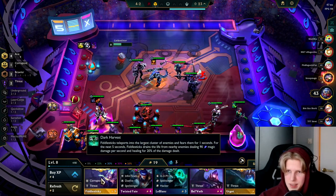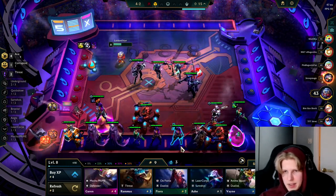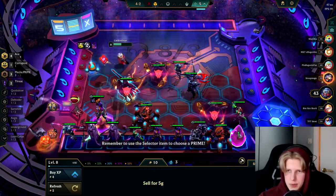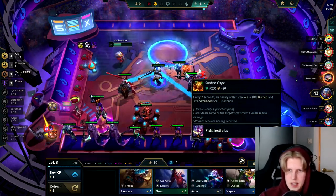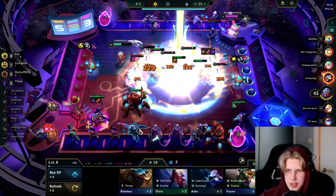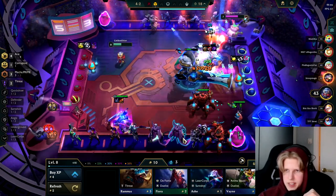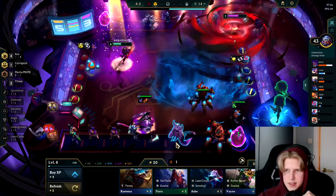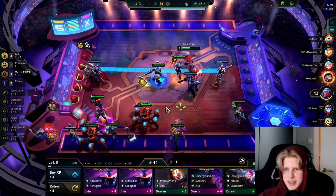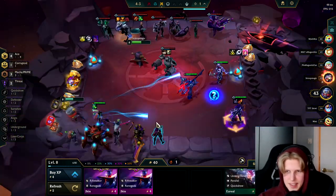We're at five Samiras right now — might actually be a three-star angle! We basically have a level-nine shop right now, so it's pretty good. Now I just need to get rid of my old units, throw in Garen so we can play Mech. We're gonna sacrifice Draven and another random unit just so we can play the Mech — Draven isn't that good here, we just want him for the Mech and Ace bonuses. I'm actually selling my Samiras here — it seems like a mistake because I got another Samira in the next shop, but you can't do much in hindsight.